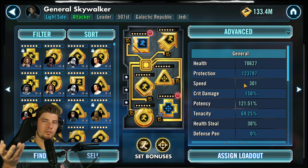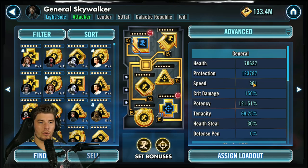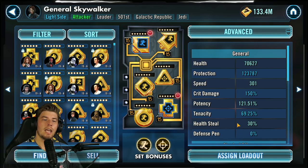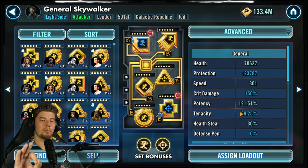Basically what this setup does is Gas is going to be your tank to keep all of your other 501st alive. It's also going to provide enough of a speed boost to cycle your turns so that you can be increasing cooldowns, and enough potency to land the ultra-important dazes in wave 4.